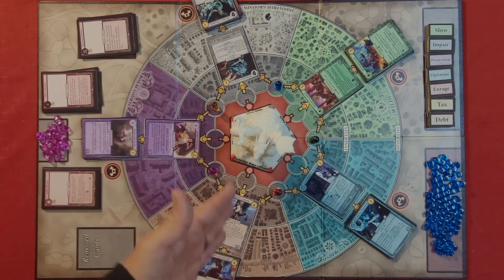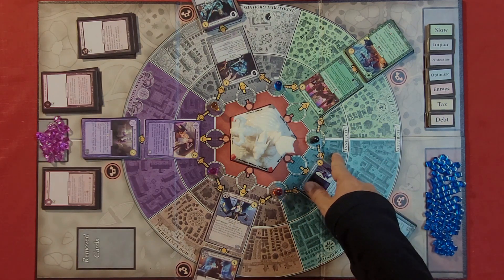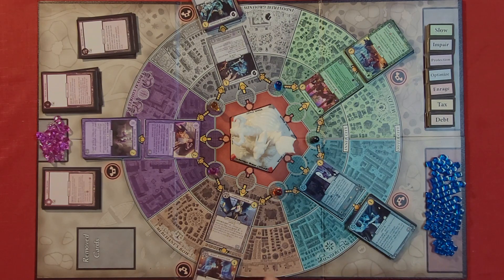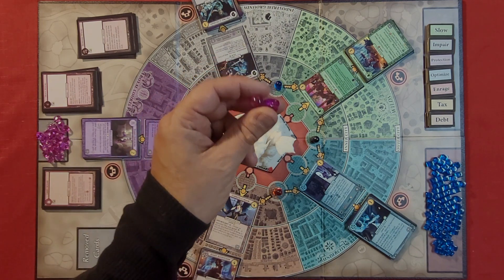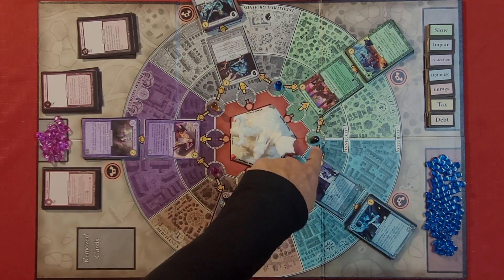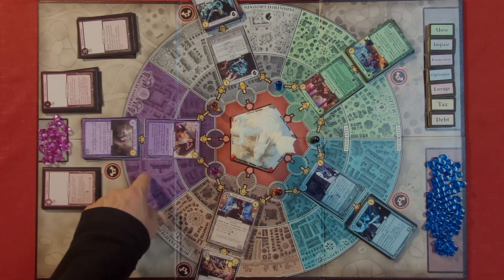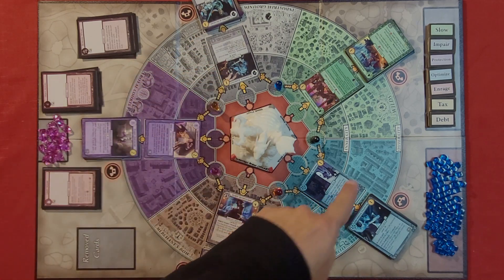I'm going to show you the board and all the cards and the different components. Right here you've got a circle that represents a city, with an outer city area and an inner city area. You're going to have a deck of cards in each of these different districts that you'll have an opportunity to purchase. Here are the different sections: Merchant's Row, the Royal Courts, the Industrial Rounds, the Wiles, and the Under City.